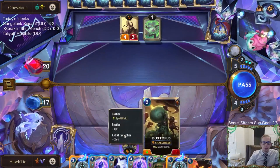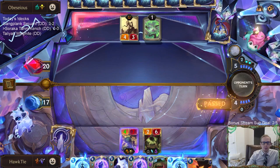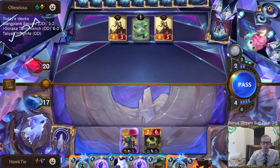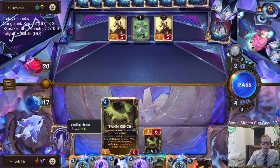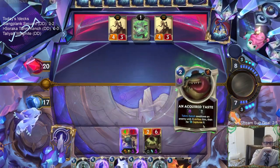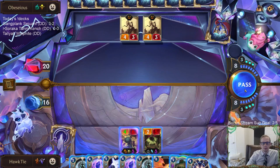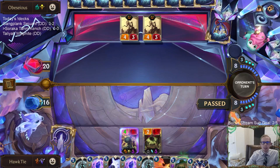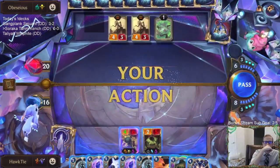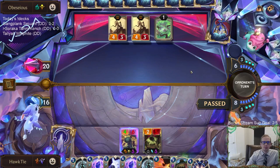Another Time Bomb — the Time Bomb didn't blow up the spell shield, which surprised me. I was kind of expecting it to. They still have ten cards in hand so they kind of have to play something. Merciless Hunters are really good — should I eat a Merciless Hunter? We put Tom Kench down to one. Good thing we killed Zilean.